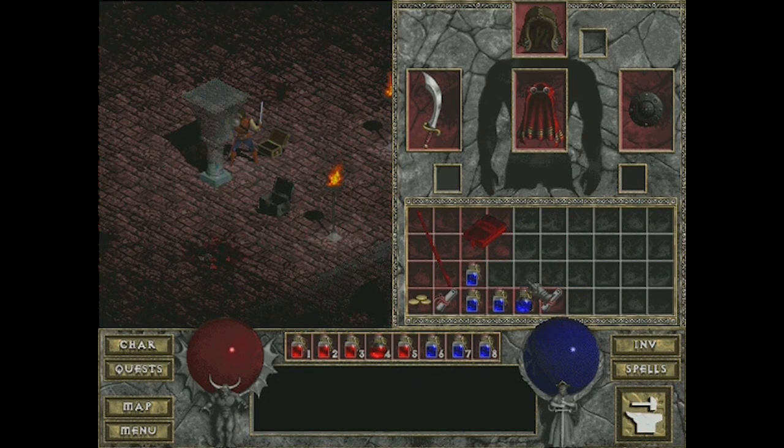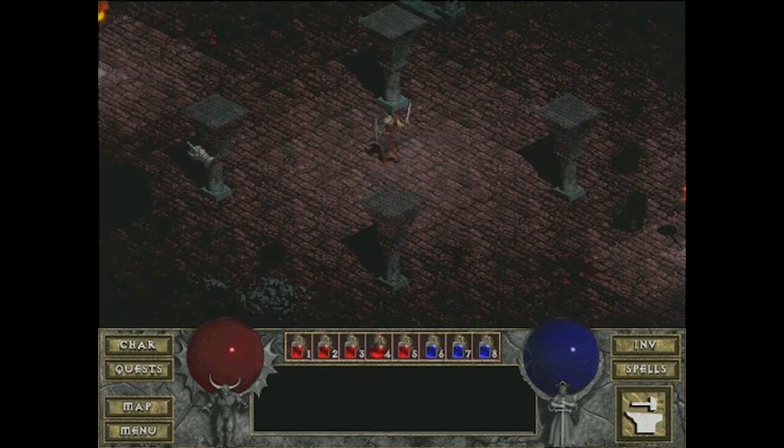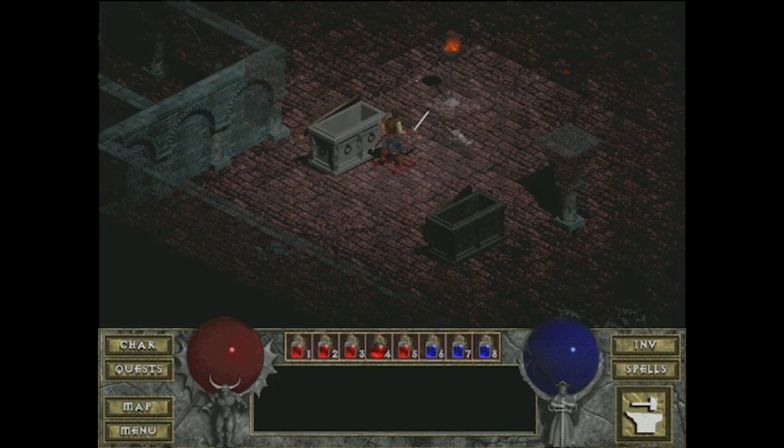I'm setting up my potions: blue is mana, red is health. Since I don't cast any spells I just need health potions, so might as well have them all handy. If you press 1 through 8 you will instantly drink a potion and heal — it happens instantly, so it's a quick key for healing. It's good to set all that up ahead of time.